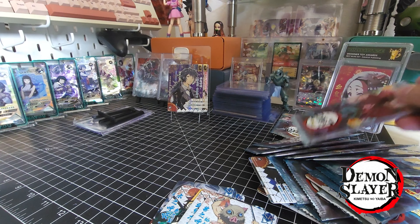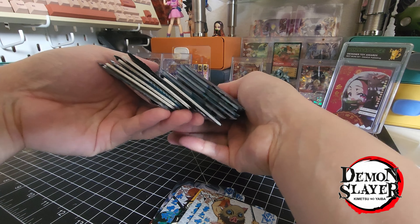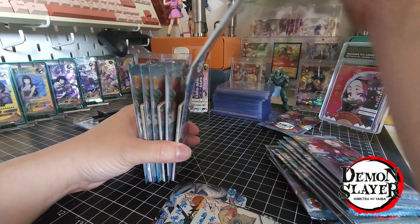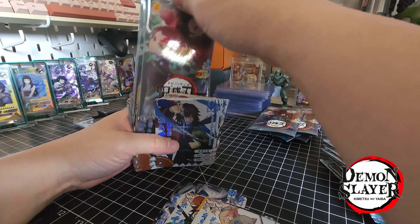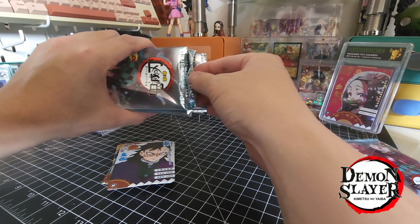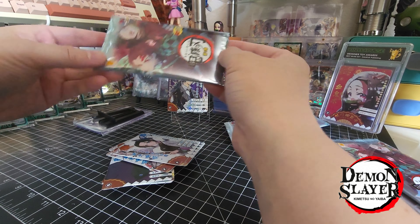Alright, last one. Definitely got to wash my hands after this one. Most of these packs are kinda open, making life a little easier, but I'm a little suspicious now. I'm sure it's just bad glue — unfortunately. No box topper, so... easy to reseal.